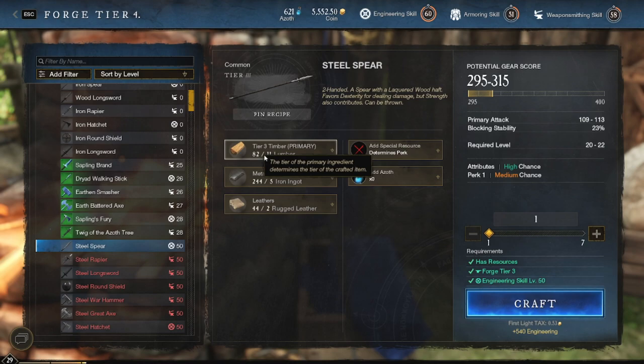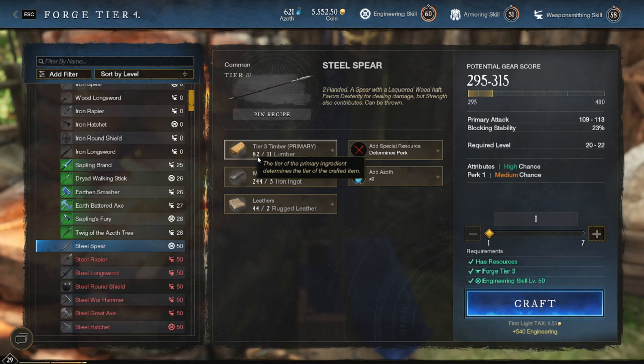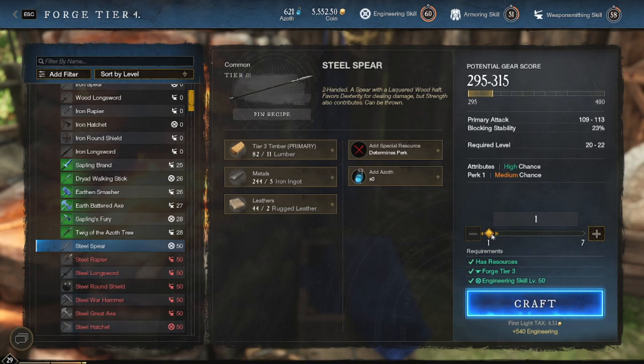Orch Kelum, Star Metal, any of them. You can use iron as long as you have the right lumber — tier 4 or tier 5 lumber — and you can do Star Metal and Orch Kelum. We're just going to craft this.